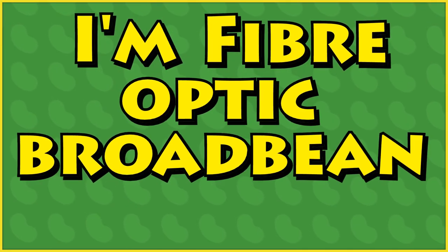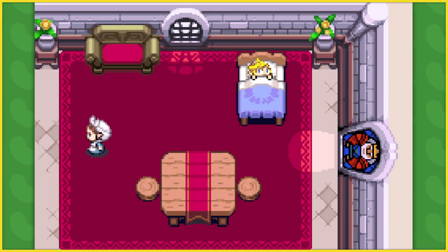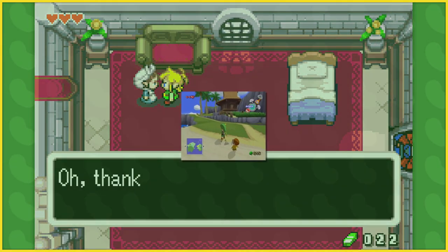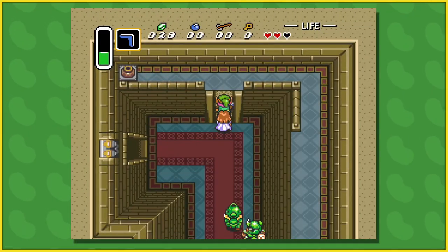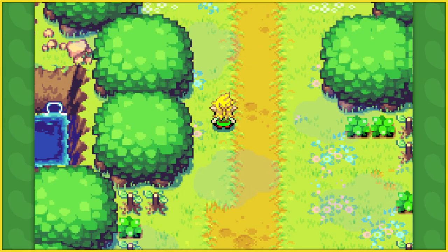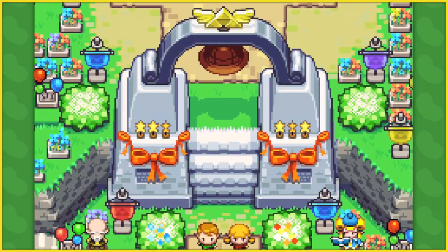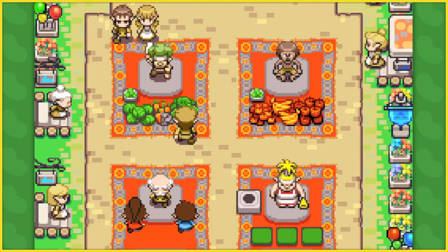I'm FiberOpticBroadbean, and this is why I love The Legend of Zelda: The Minish Cap. The thing that sticks out to me most about Minish Cap is its art style. The game takes a top-down perspective, but does so in a unique way that blends the cartoony look of Wind Waker with the bird's eye view of traditional Zelda games. It just looks really pretty — the sprite work is great and lends itself nicely to the less realistic style of Wind Waker. Everything just looks so colourful and bright, which makes exploring the overworld an absolute delight.